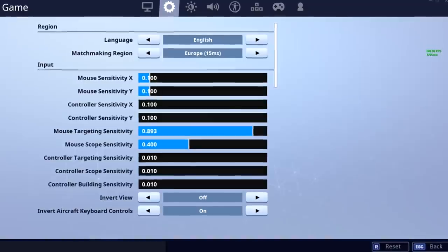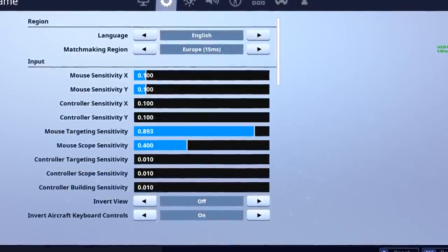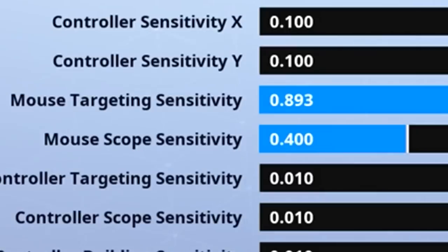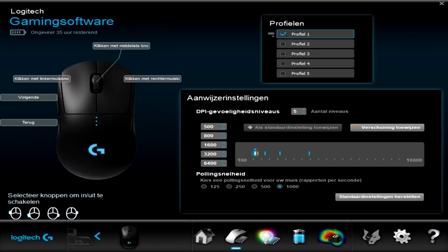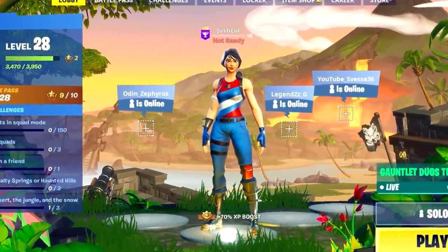After that, you want to get your sensitivity the same way. I got my sensitivity from Svenos with 10x and 10y, where I adapted the scope sensitivity and targeting sensitivity to my own liking. Also, 400 DPI felt too slow for me, so I cranked it up to 500. You want to get a mouse that has a DPI button so you know what DPI you're on — I made that mistake at the start and had to get used to a whole new sense when I got my new mouse.